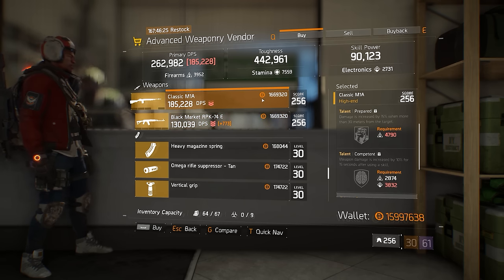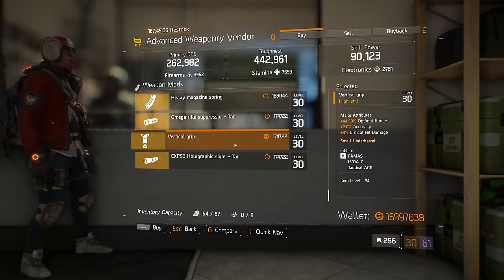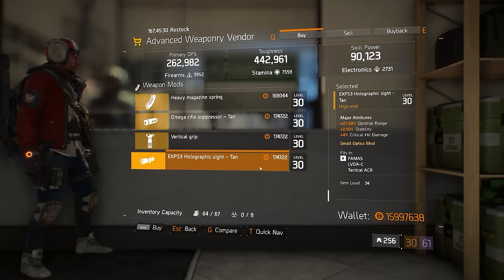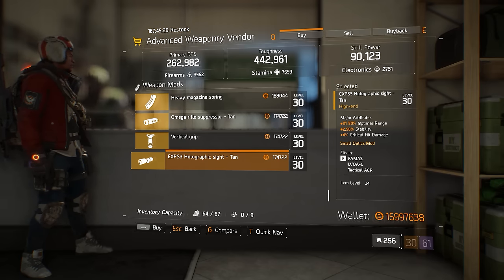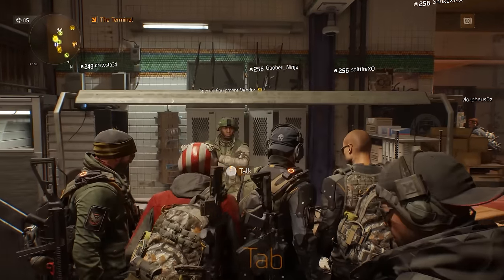Just be aware the classic variants don't have the underbarrel mod slot, so you do trade away a bit of weapon stability. For those looking for more optimal range — particularly on an SMG if you're running the Defense gear set — there's a vertical grip here rolled with 44% optimal range. There's also a sight rolled 21% optimal range, but I probably wouldn't recommend using optimal range in your sight slot; you'd be far better putting a damage-focused stat there.